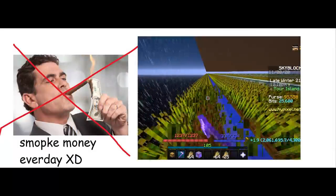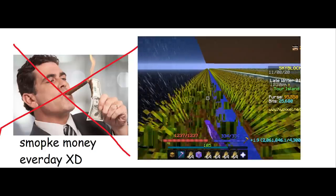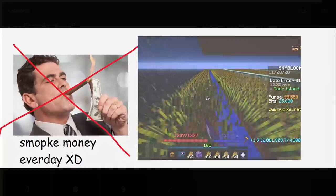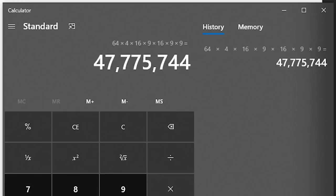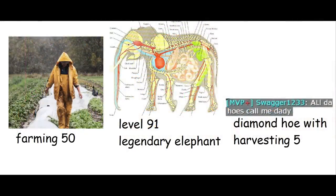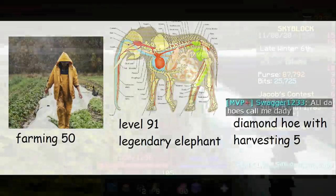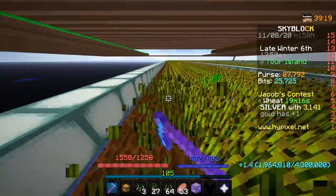But what if you wanted to manually farm all the wheat to avoid spending 540 million coins to get the Euclid Dare 3 wheat hoe? Using the equation 64×4×16×9×16×9×9, the amount of wheat we need is 47 million. If we look at the wheat collection leaderboard, the top player has enough wheat to make 2 Euclid wheat hoes, so it isn't really impossible to manually farm it. After making a wheat farm, I was averaging about 6,000 wheat per minute.